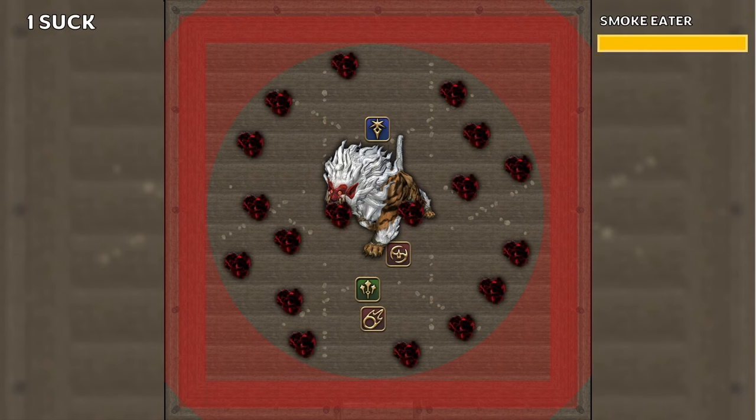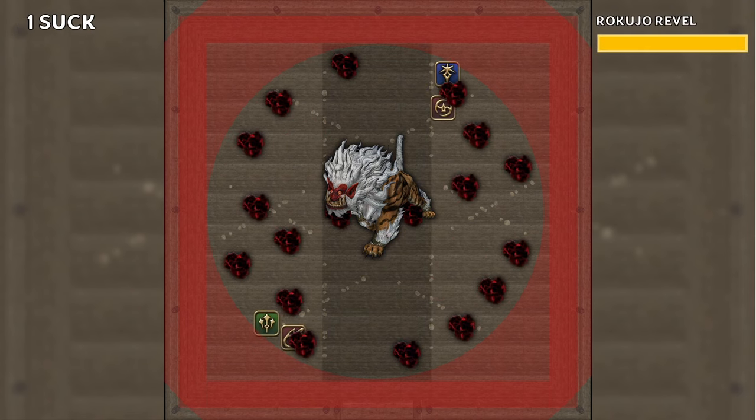Finally, the 1-suck pattern. On each side of the line, there will be 1 cloud. We just stand on the opposite side and follow it around.